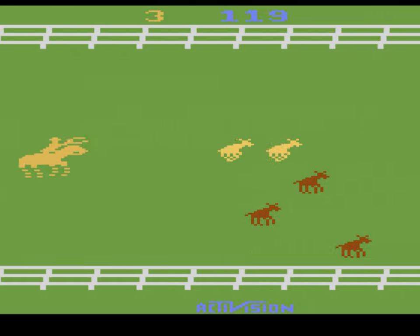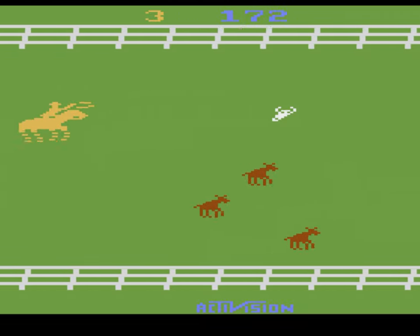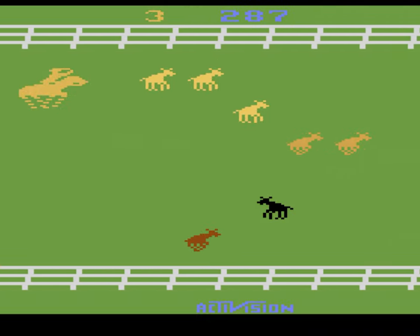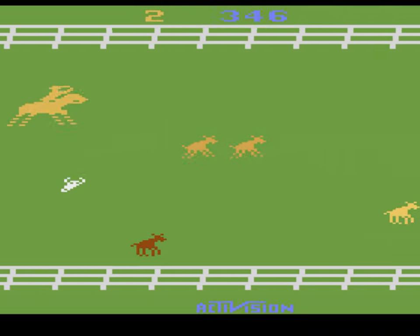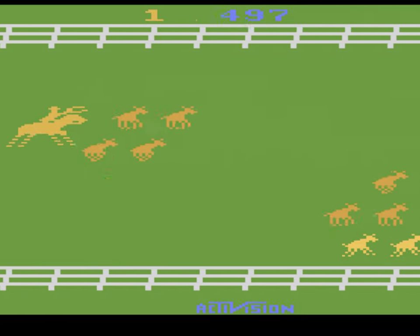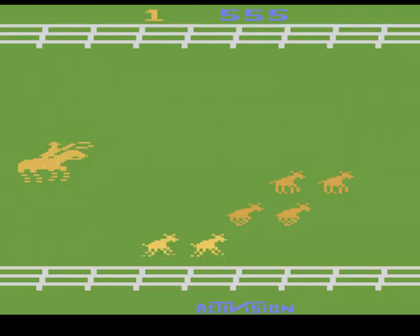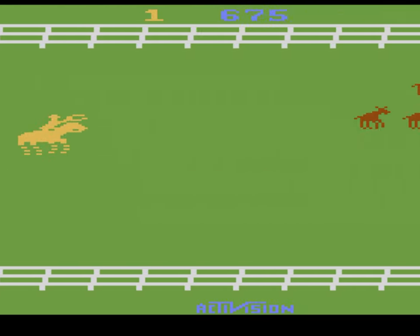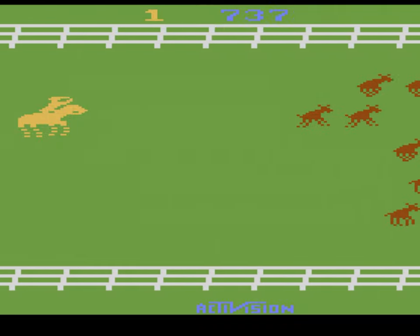The 4th type, the black ones, are worth the most. They just sit in one spot so they pass by you pretty quickly. The 3 galloping types of cattle can all be bumped forward if you make contact with them, giving you an out to keep cattle on screen that seem too far gone. This also opens the door for strategizing when to go for the bump while keeping your eye on the entire field.